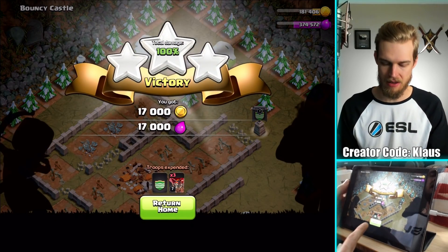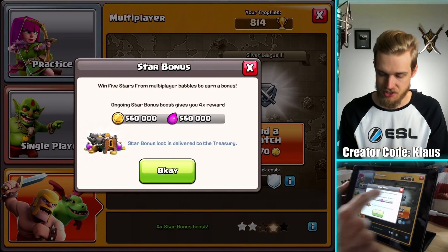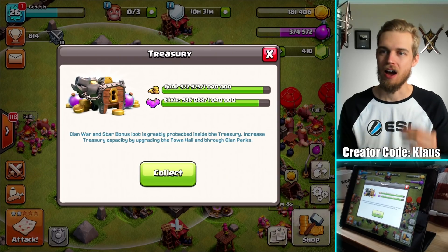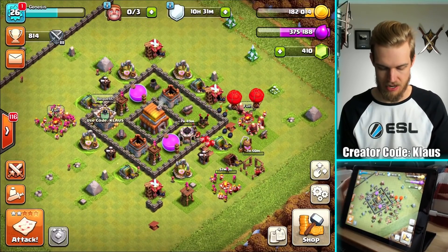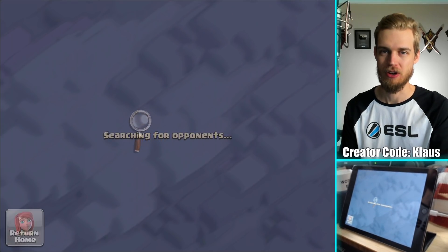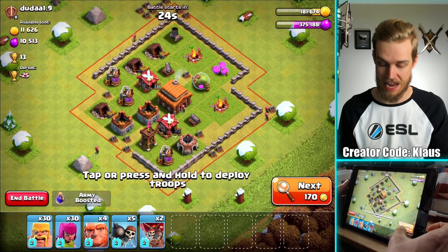One thing I'm a bit concerned about — if I get another three star, I get another 560,000 gold and elixir, and I literally don't have enough room for that at all. So I'm kind of stalling a little bit. I'm going to go find a base and two-star it on purpose — I'm not going to three-star it — that way I can save the star bonus for when I actually need it.